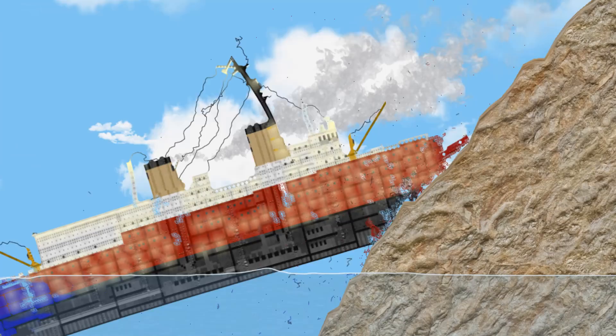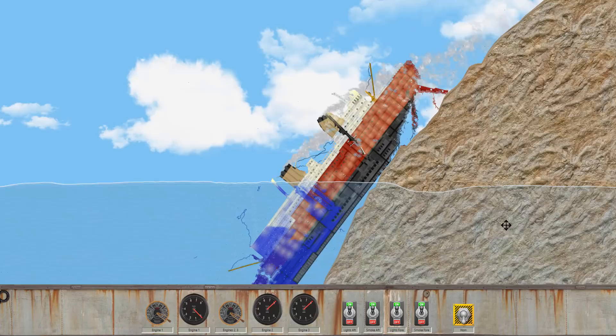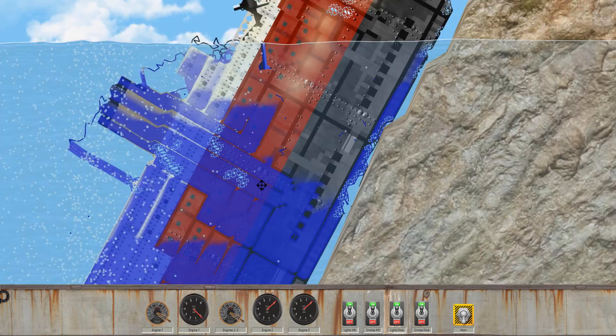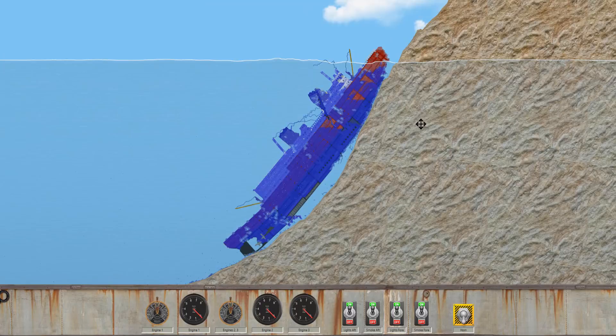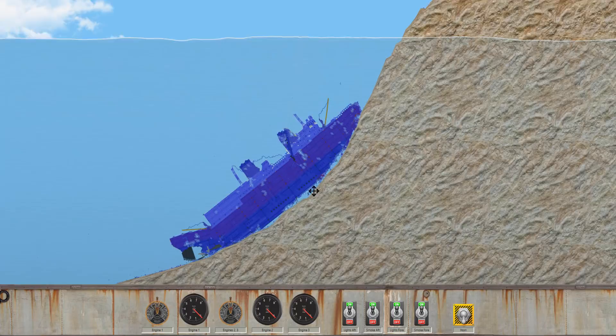That might have been a little more violent than I was expecting. The propellers have stopped moving — an obvious sign something's wrong. A significant part of the bow is gone. This thing was designed for ice breaking but it wasn't designed for land breaking. It is now completely vertical and slowly sliding down the rock face while being torn apart at the same time. It lived a good life for the three minutes it was alive. The entire ship is completely flooded with no air pockets remaining.